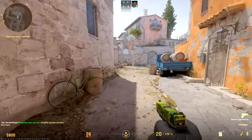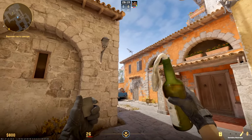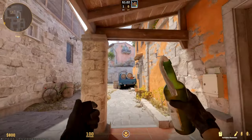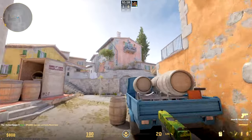One more from same position onto balcony — throw into the top part of wall in the ground so the whole balcony is on fire. Excellent molotov into pit which burns more space — throw into that dark part of wall on run.